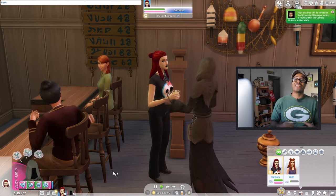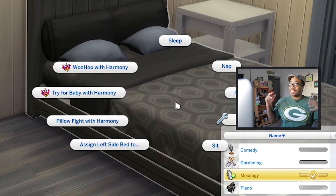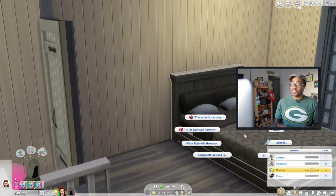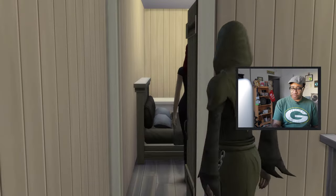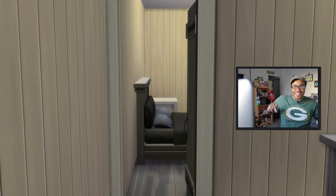So let's send them to the crib so they can get freaky. Now we're able to woohoo with Harmony and try for baby with Harmony. So with this video, we want to have a baby with the Grim Reaper. So let's try for a baby with the Grim Reaper. Let's get freaky!